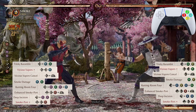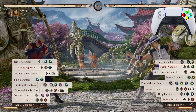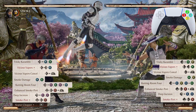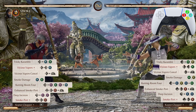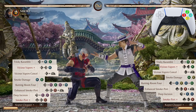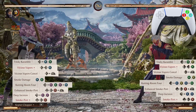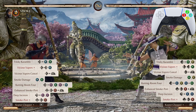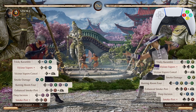After that second Smoke Port, we're calling in Cyrax — the Copter Chopper — by just pressing your cameo button. You want to press it right after you see Smoke appear on the other side. Note: we can't go from Deep Incision here; we must go from the first enhanced Smoke Port down to the Copter Chopper.